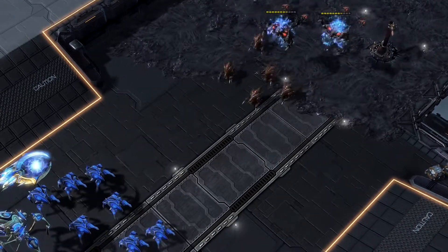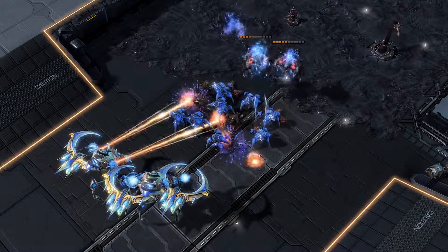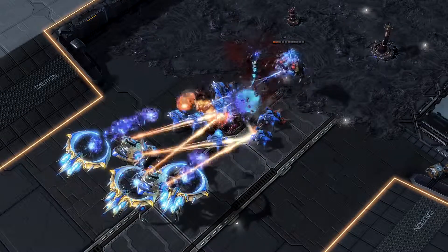As you can see in this example, units tagged with Disintegration can either sit passively and die, or move out to do whatever damage they can before expiring.